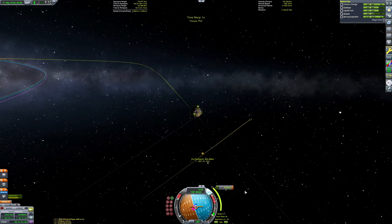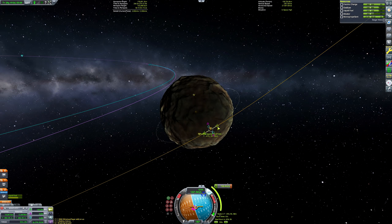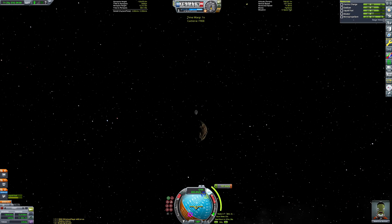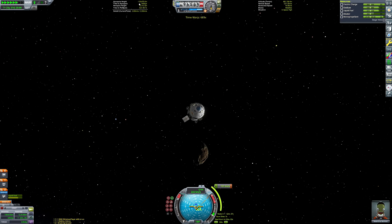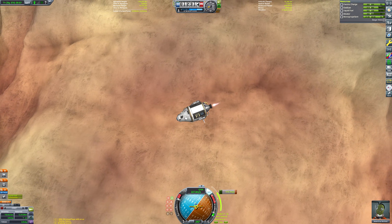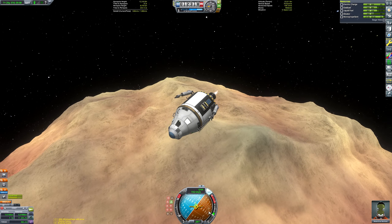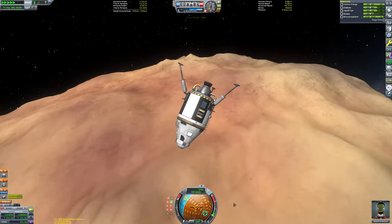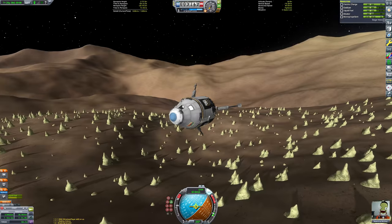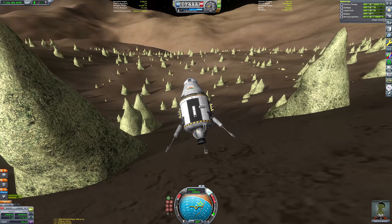A Pol landing and takeoff would be 130 meters per second each, so 260 meters per second total for an optimized Pol landing and takeoff. Bop takes 230 meters per second to land on in an optimized way, so that doubles to 460 for a Bop landing and takeoff. These are just the optimized figures — it's not going to be a perfectly optimized landing. Like here, I landed on a big steep slope so I had to puddle-hop my way down to a flatter bit of terrain. Luckily Pol is a fairly forgiving place to land on — it's even easier to land on than Minmus.